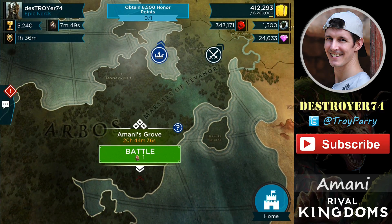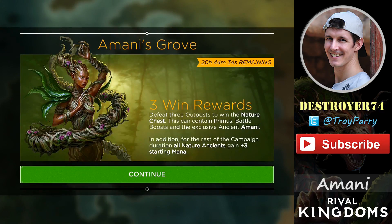Amani's Grove. These do cost battle stones. There are three battles to win, and if you do happen to win all three, you'll be rewarded with a Nature Chest. This can contain Nature Primus, Battle Boosts, and the exclusive Ancient Amani. The other Nature Ancients are there as well. In addition to this, you'll also receive an additional three starting mana on all the Nature Ancients for the rest of the day.